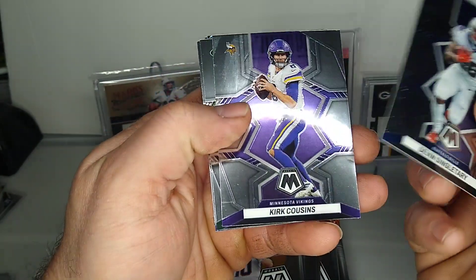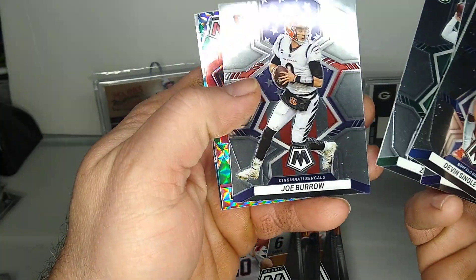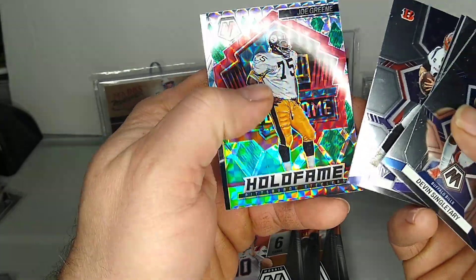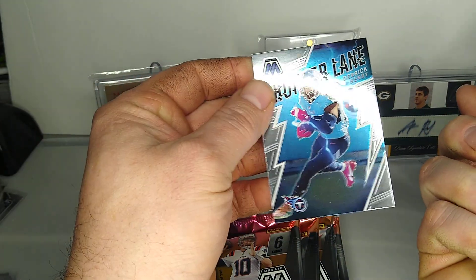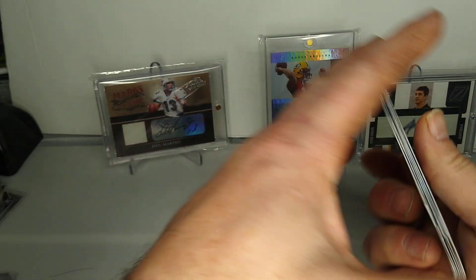Devon Singletary, Kirk Cousins, Zach Wilson, Joe Burrow playing tomorrow — pretty cool. Joe Green Hall of Fame, that's pretty cool. And then Derrick Henry, Thunderlane — pretty cool, good insert.